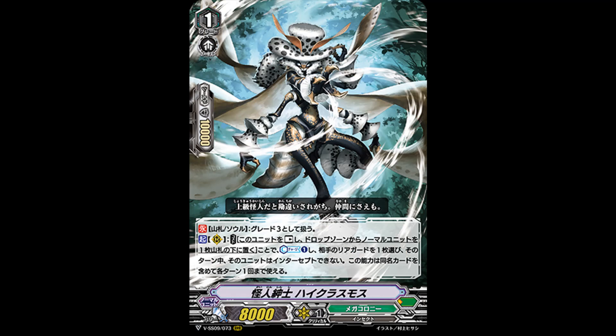Our first card is Mutant Gentleman High Class Moth, Grade 1, AK Power. Its first skill: Count Deck Soul — this card is regarded as a Grade 3. A generic Grade 1 that counts itself as a Grade 3 in the deck and soul is already good. Its second skill, AK Rear Guard, costs Restless Unit: put 1 normal unit from your drop zone back to the bottom of the deck, Counter Charge 1, and then choose one of your opponent's Rear Guards — that unit cannot intercept until end of turn. This ability can only be used once per turn.